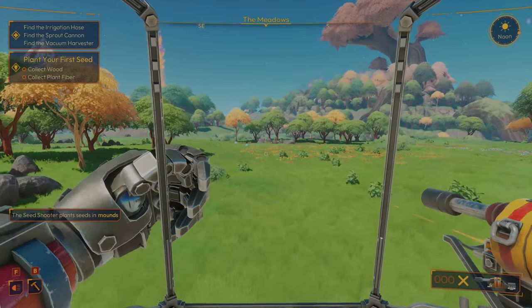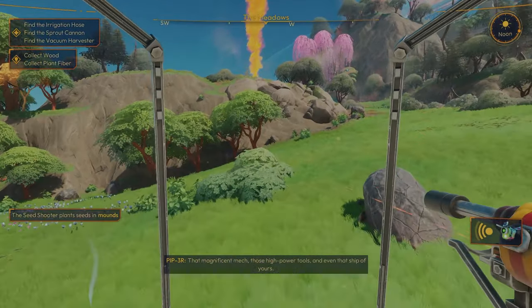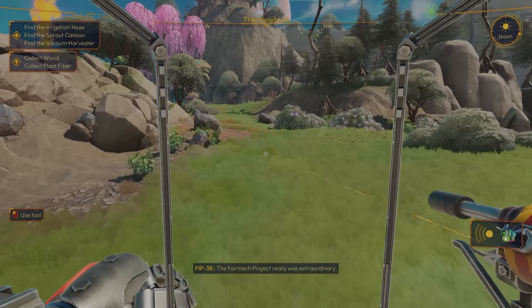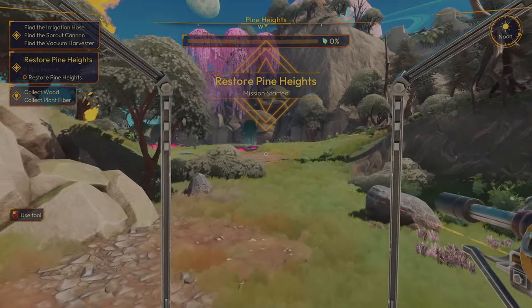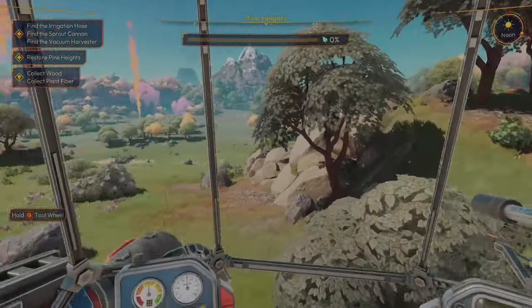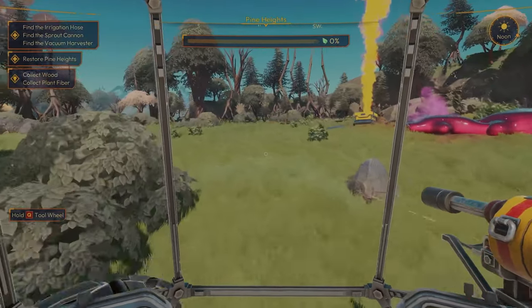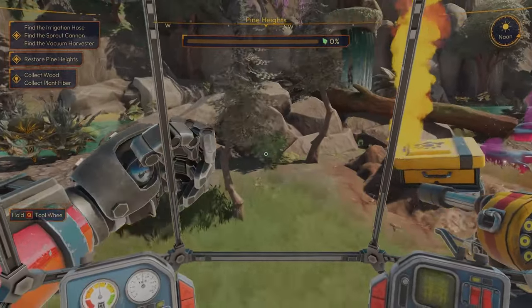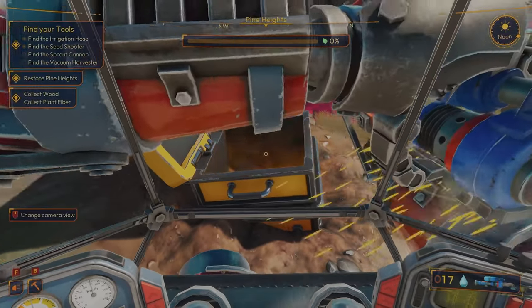Plant your first seed, collect wood and collect plant fiber. We'll head to this one. There's some dialogue: 'Even that ship of yours — the farm project — was extraordinary. Such a shame it got cancelled in the end.' Did you just say our project got cancelled? It's news to me — that's not good. Irrigation hose — heck yeah!